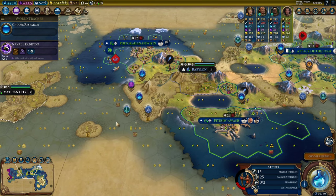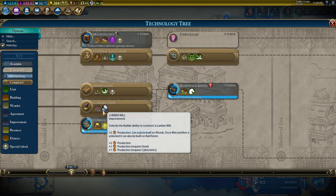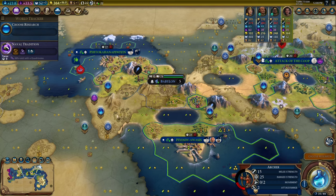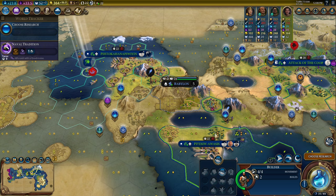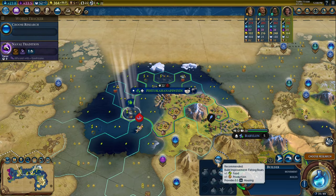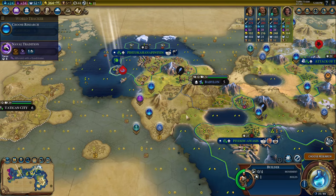The second thing I want to do is get shipyards going for my empire as quickly as possible. The boost for shipyards is to build a lumber mill. We already have construction researched — I just need a builder somewhere to build a lumber mill on a forest tile. I have one builder with two charges, and I can bring him down to the PSU Oasis and get a lumber mill right there. So we're going to improve the fishing boats to get a good tile for Pito-Kahana-Pewiton, and then send this builder all the way over here.